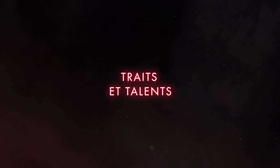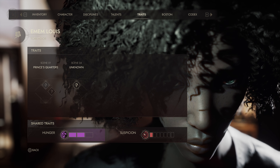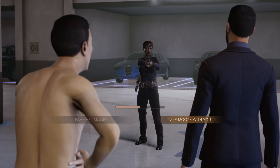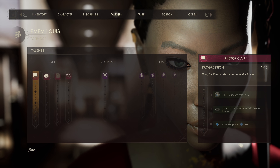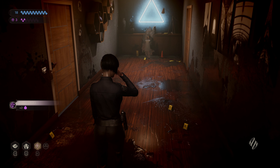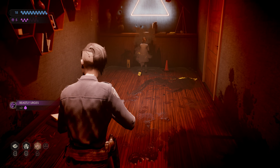Traits and talents influence your character sheet. Traits are positive or negative effects influenced by success or failure, or by taking certain decisions. Talents are side goals that reward players for sticking to a certain playstyle. For example, if you can control your hunger for blood, this talent will grow, making it easier.